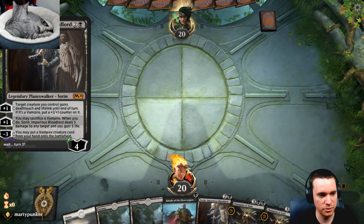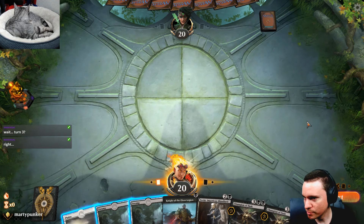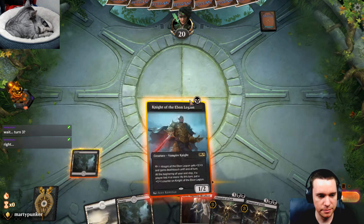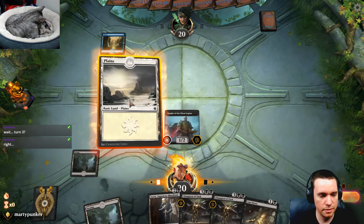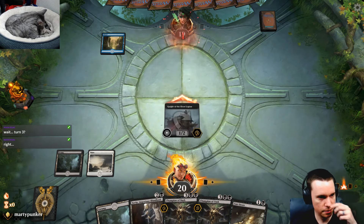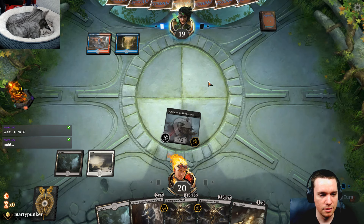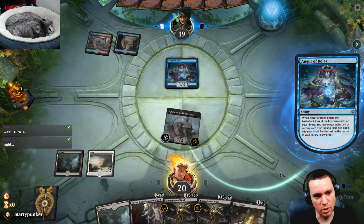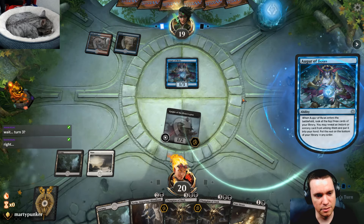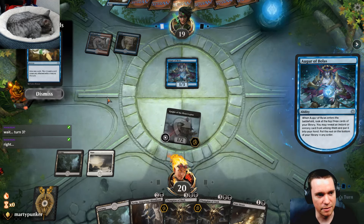Sorin has the minus three: you may put a vampire card from your hand onto the battlefield, so you just drop this into play and draw some cards, lose some life. Got a Cast Down — hopefully they play something we want to cast it on, just to be mana efficient. I like having an open lane for this Knight of the Ebon Legion to plow through. There's a neat little animation here.